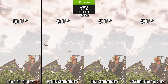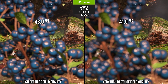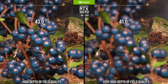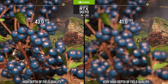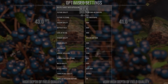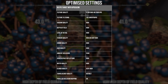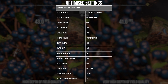Another easy performance win in gameplay is adjusting bokeh depth of field quality down. The high setting decreases depth of field quality in gameplay and offers a nice 5% bump in performance while depth of field is on screen, and it only looks slightly artistically different. That's definitely an optimized setting. And that covers the core optimized settings — other settings in the game have essentially imperceptible performance or quality differences.